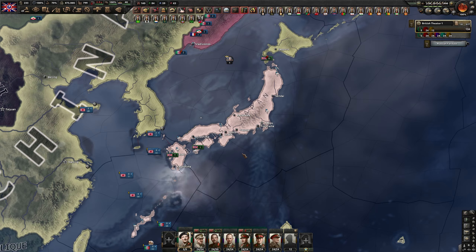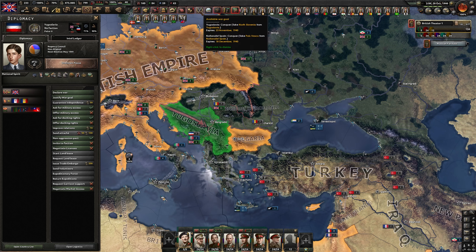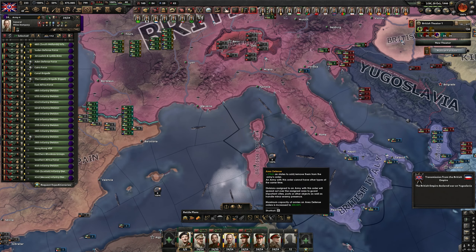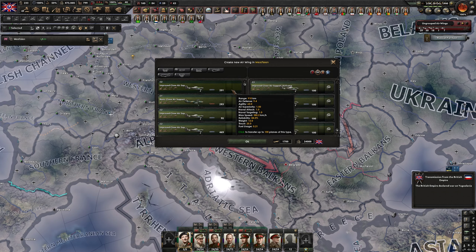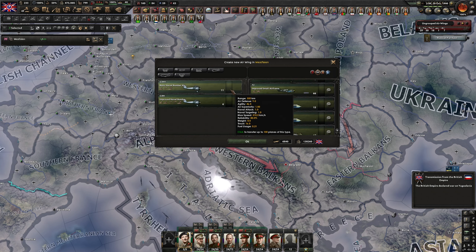Now without losing any time — I feel like the claim might have been pretty close to expiring. We had one more month — that's okay. Let's go after Yugoslavia and Romania. I will send these guys back to Europe although it will probably take a while. And you know what I didn't do and should have done quite a long time ago — look at our planes. I completely forgot about this but please don't in your run because these planes are going to make a difference, especially against the Soviet Union.